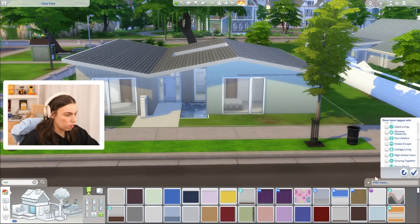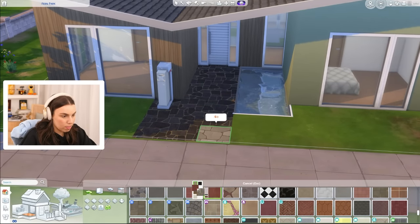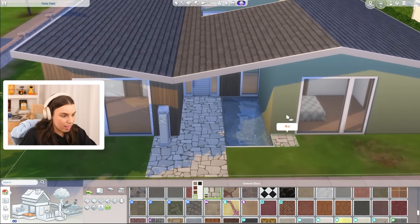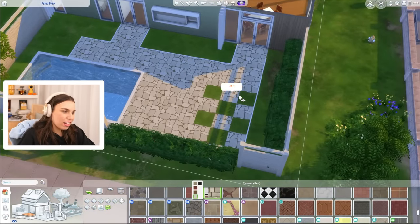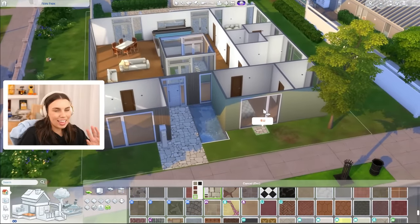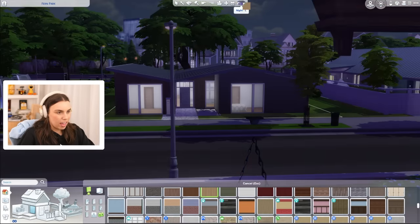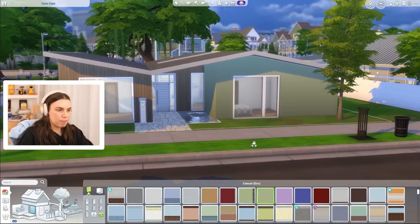Looking for other green textures — the Horse Ranch updated tile colors are so good for mid-century houses. The lighter colors look amazing and we could use them indoors too. I'll use the green across the whole exterior rather than patching it. I like this darker wood on the exterior combined with the slightly darker green — still inspired by the original build.